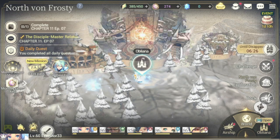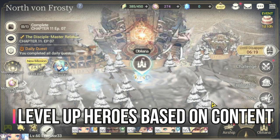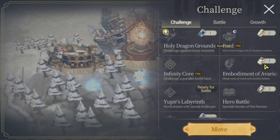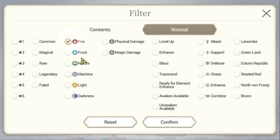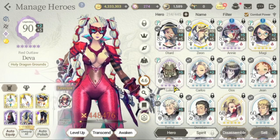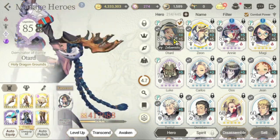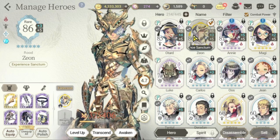The next question is who to level up first. I'll answer that through content, because the game is driven by content and you'll need specific heroes for different content. I'd advise leveling up at least two characters per element of your choice. For example, if we filter by fire, I would prioritize Otard and Zeon. The rest of the characters you level up for fire will depend on your content requirements.